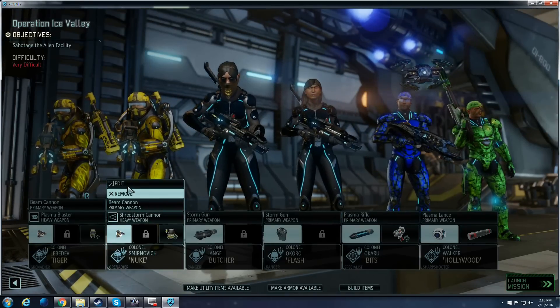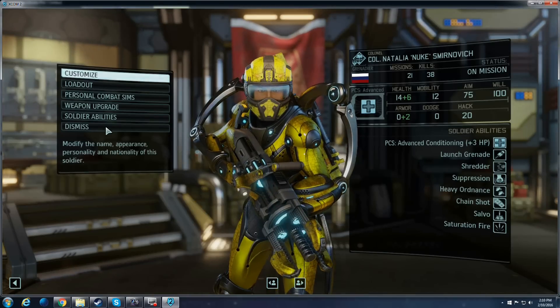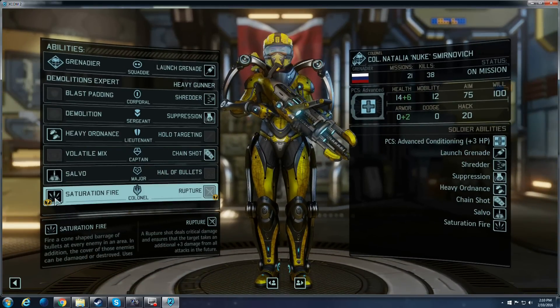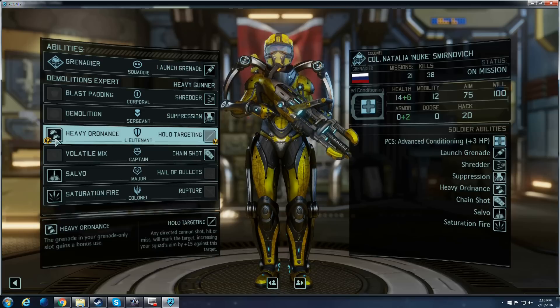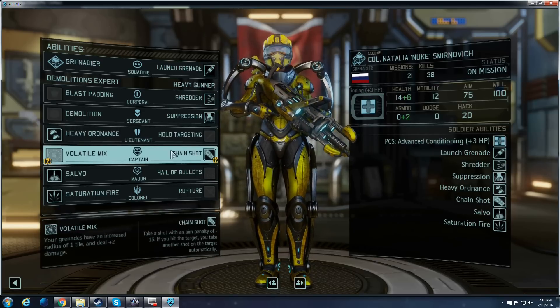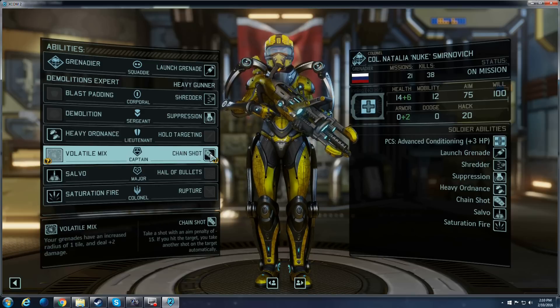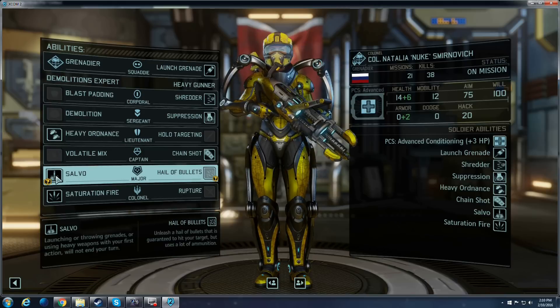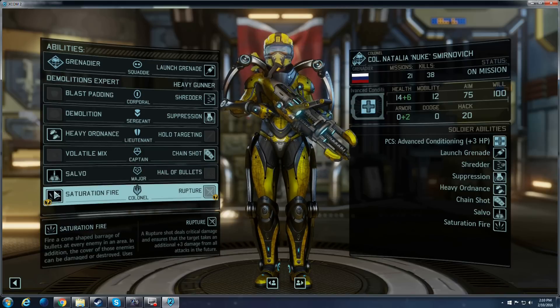On the other Grenadier, I swap most of those abilities — except for Saturation Fire — so that you get Heavy Ordinance for an extra grenade in your grenade-only slot. Since I'm not getting Volatile Mix, this kind of counterbalances that, which is nice. Chain Shot gives them a single target heavy-hitting shot, just like Hail of Bullets on the other Grenadier. Then Salvo, and then Saturation Fire.